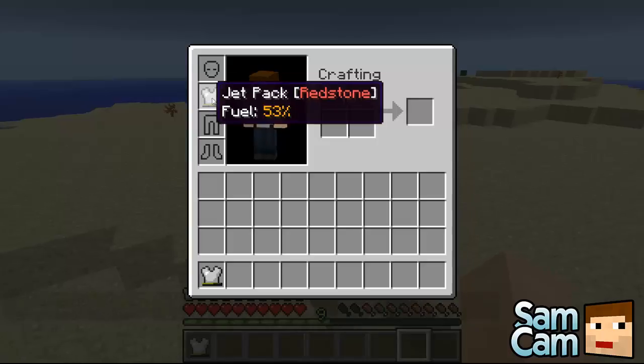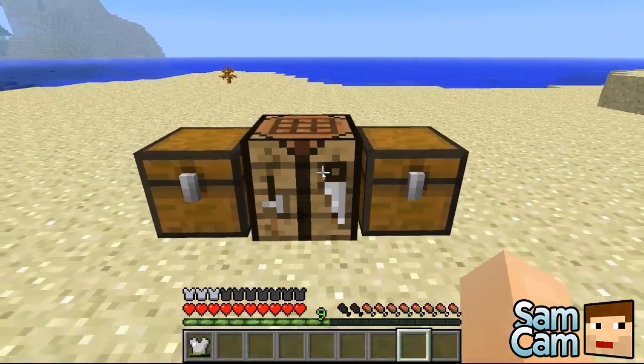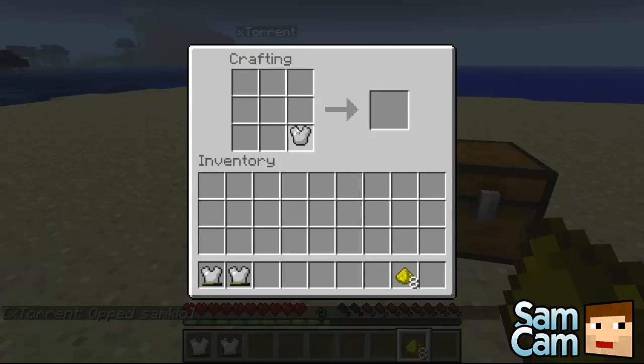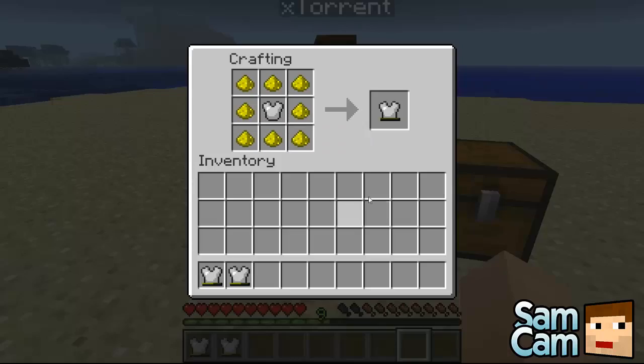And then finally we have the Glowstone Jetpack, which is crafted exactly the same way, just with glowstone dust instead. This one uses 1 glowstone dust every 20 seconds for fuel.